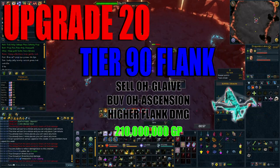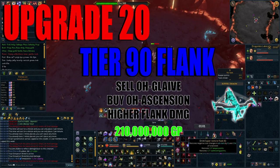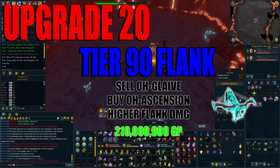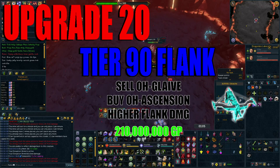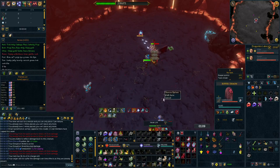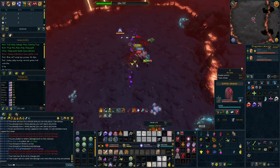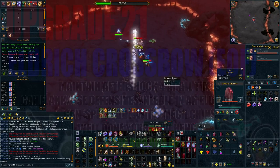For upgrade number 20, you want to ditch the offhand Shadow Glaive flanking switch and acquire a tier 90 flank in the form of an offhand Ascension Crossbow. This will increase your average flanking damage and will set you back 218 million GP, making it significantly more useful for rangers. You also get the benefit of using this for Melee and Mage, hence why it's at upgrade spot number 20.